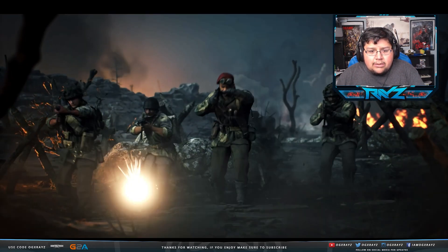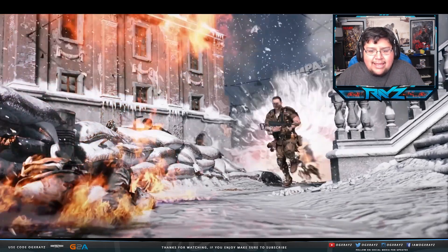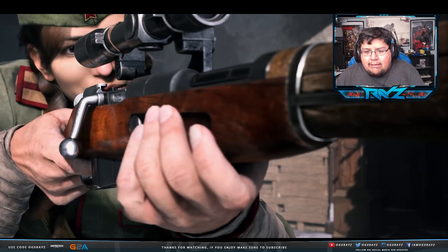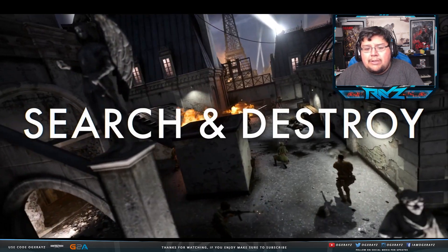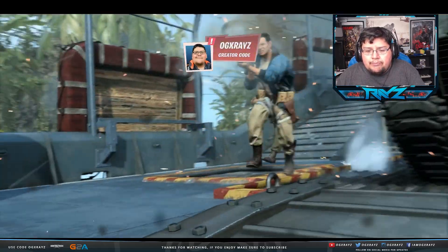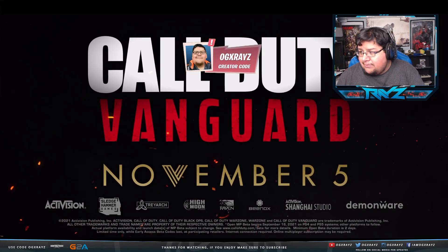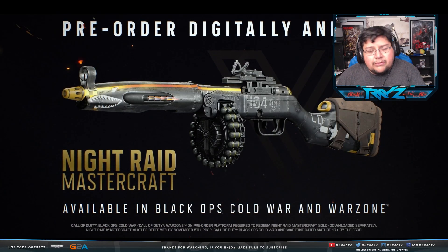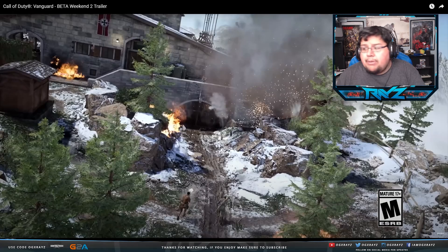Yeah, that one looks like Guava — that's what I'm calling it, Guava. Yeah, these look like the same maps. Champions Hill, Patrol — hopefully that means you can pick what mode you want to play. I'm excited for Weekend 2. I enjoyed the first weekend — spoiler alert, there were some things I would improve, which I'll talk about in a separate video.